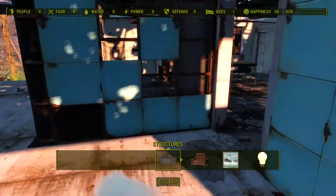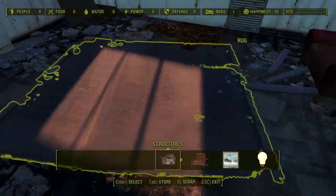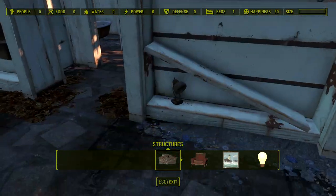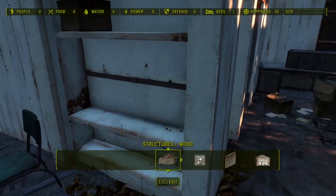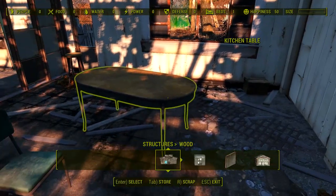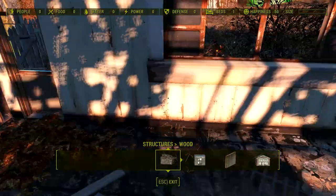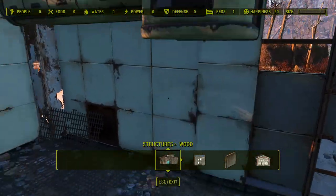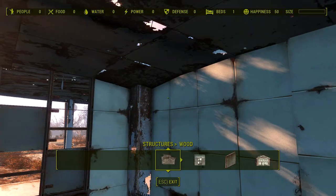Get rid of that. Wood, wood, wood - wood and cloth is good. Cloth means I can make beds. There is so much building material in Sanctuary it is hilarious - you can build like two settlements with this. I actually took some of them with me to Red Rocket when I wandered over there.